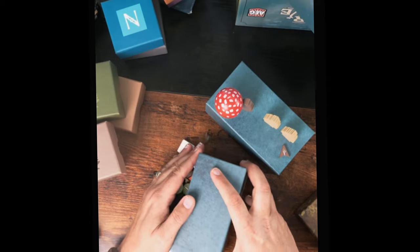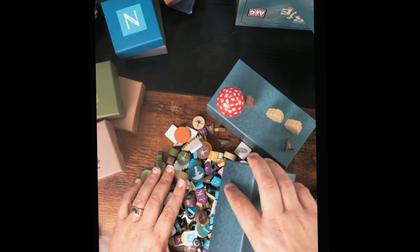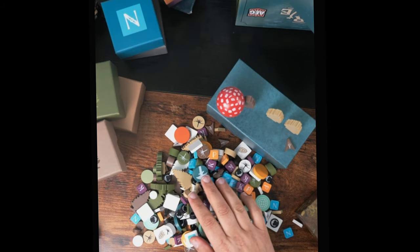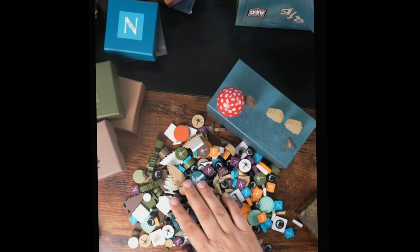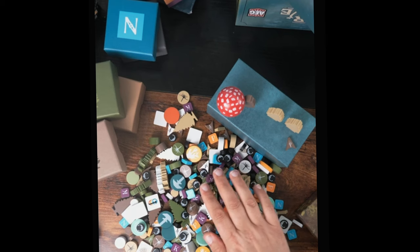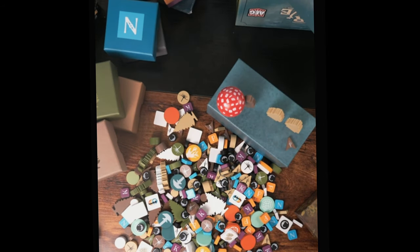There are too many components to show individually so let's do a component dump for Undergrowth. I notice some of these match the boxes we've seen, so they'll all organize somehow. That's going to be the organizing job for me with this deluxe edition — figuring out what goes where — because obviously this is not how it's meant to be played, just one big pile of wooden components.